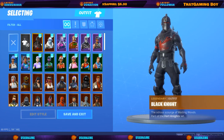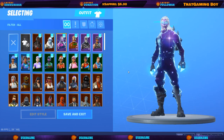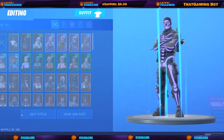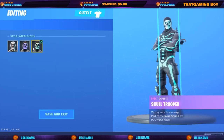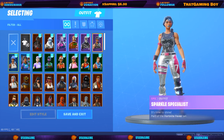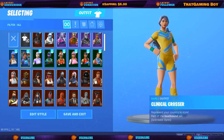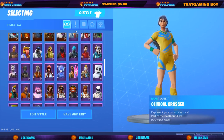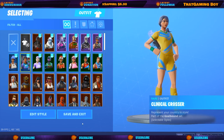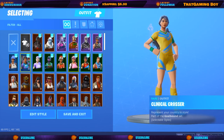To start off, we got the Black Knight, we got the Frostbite, the Galaxy skin, Merry Marauder, and then the purple skull trooper — it has these styles, obviously, as you guys know. Then Sparkle Specialist, blue team leader, clinical cross. Honestly, I'm not gonna read all of them because there's over 150 skins on this account, so I'll just let you guys glance through it and point out the skins I like.